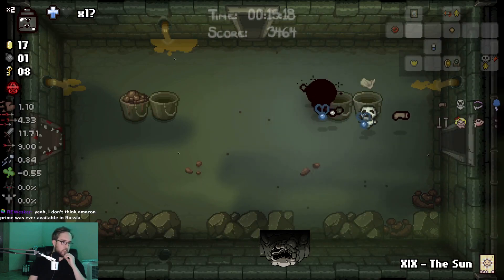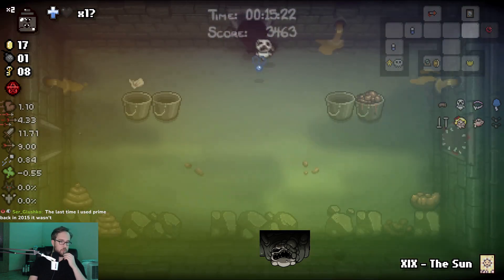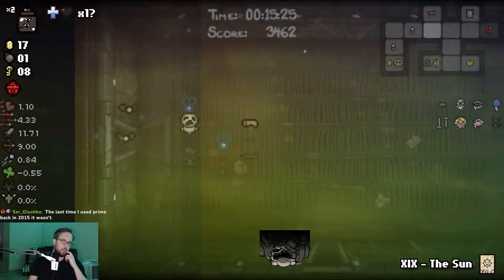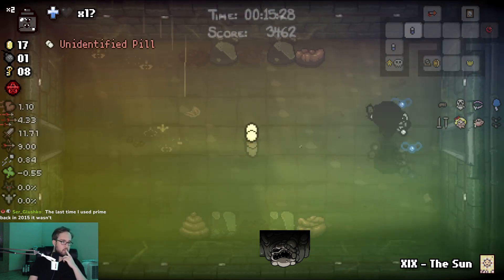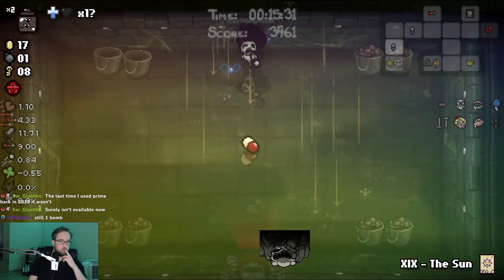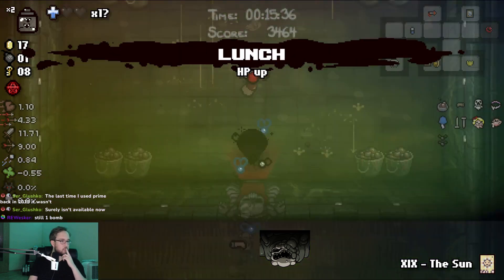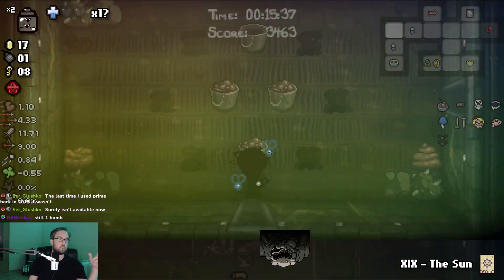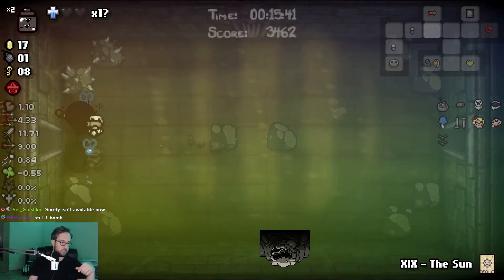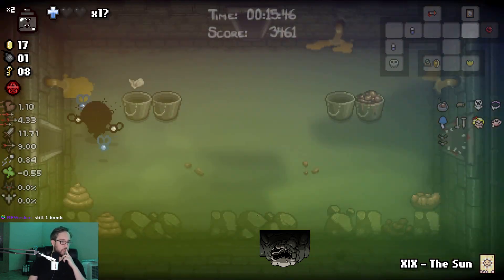Now we go and get the health up from the Mirror Realm and then we go and get the health up that's sitting there. And then we've successfully min-maxed everything except for the latchkey, which is okay. I still don't have a bomb though. I have ways to obtain bombs. I could also go to the regular path and then go back into the mines floor later — I still have that option, even though I usually try to avoid doing that.